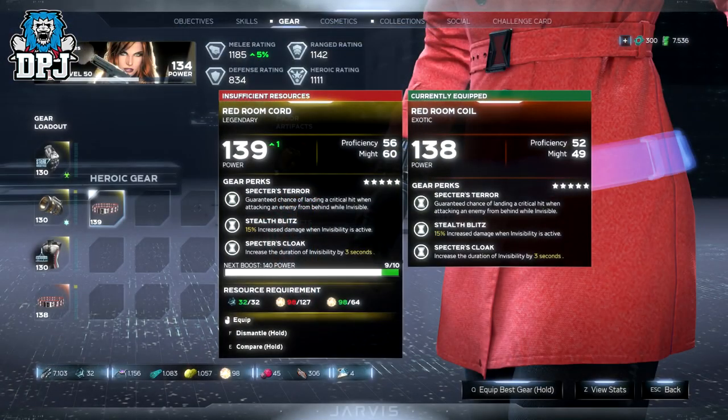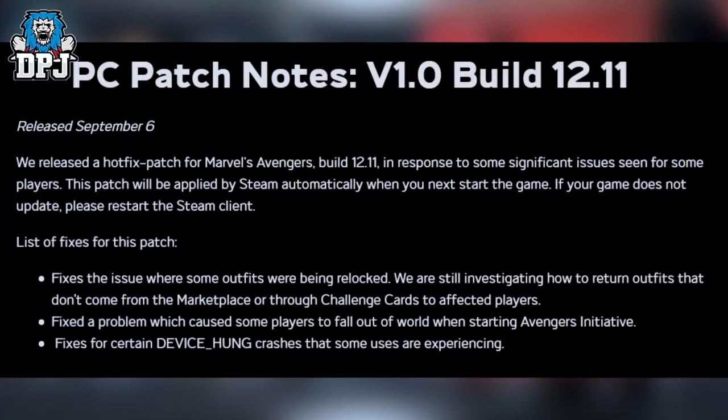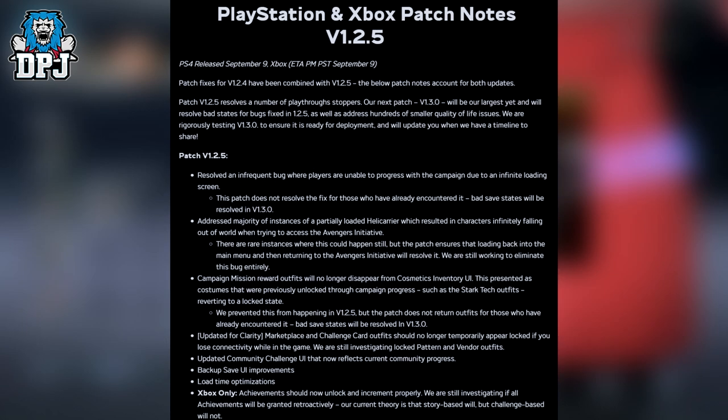Square Enix have put out patch notes, which you can see on screen now. The PC patch went live on the 6th, and one is due for consoles too. They do address some popular community concerns like comparing mission outfits disappearing and so forth, but there was nothing within these notes that mentioned anything to do with the elite heroic hive mission, its rewards, or exotics.